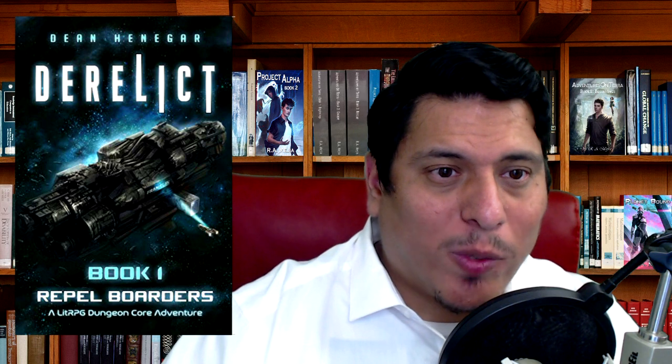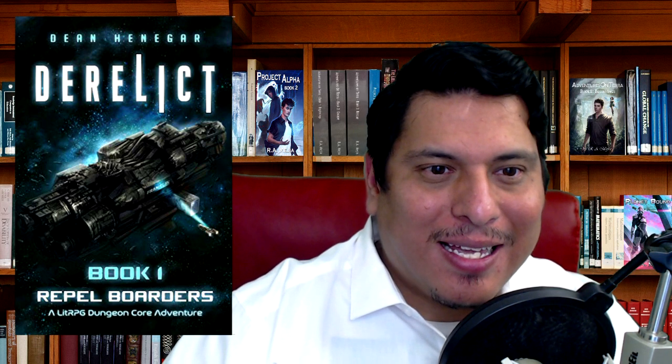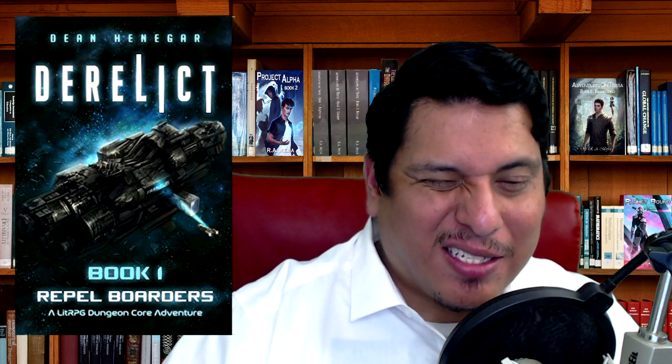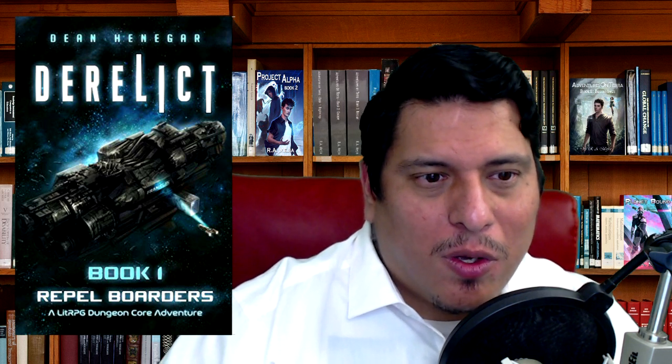Next up we have Derelict book number one: Repel the Borders, a little bit of dungeon core adventure written by Dean Hennigar. It is 275 pages and $3.99, and that is mobile and can limited.